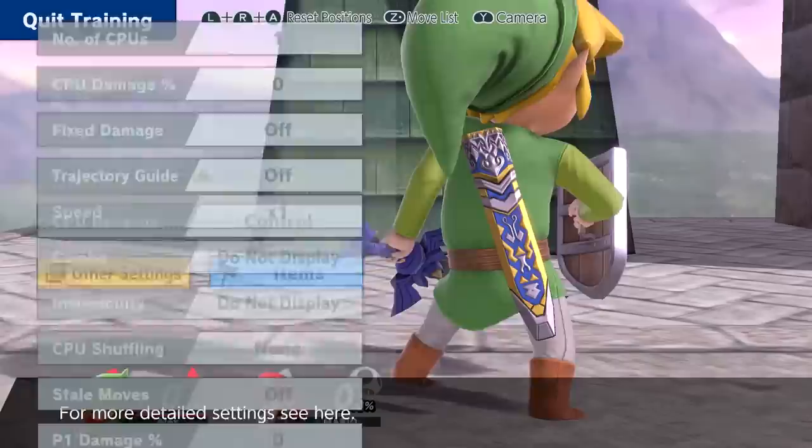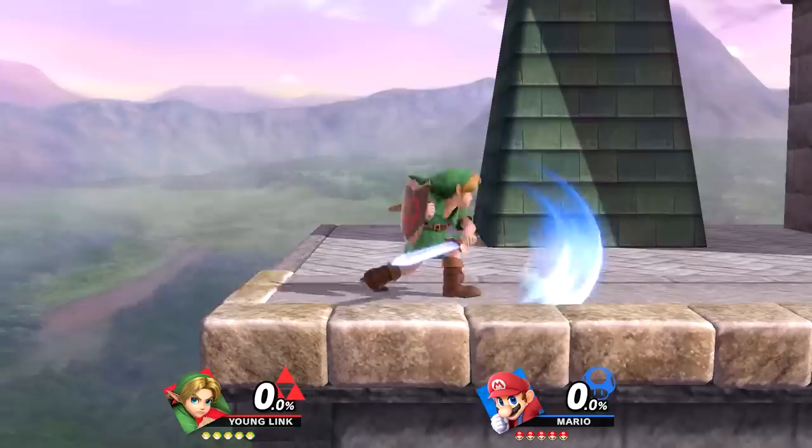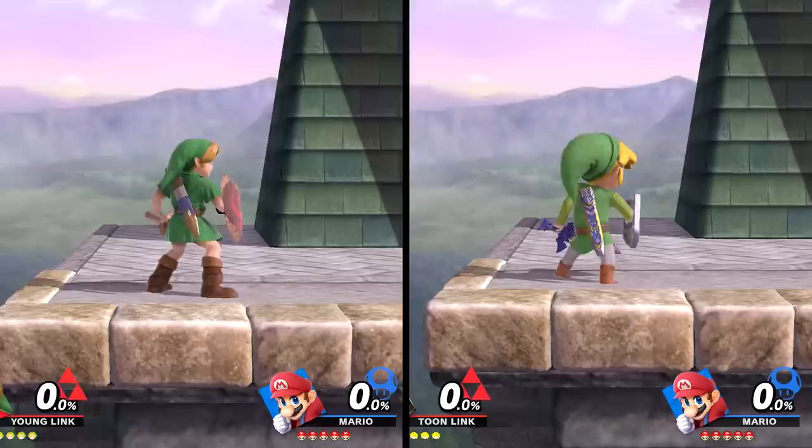Now let's cover their attacks. For testing purposes I set the CPU to 50%. First up is their neutral attack — this is where we start seeing bigger differences. Young Link can perform a flurry attack with his sword, which isn't an option at all with Toon Link. In fact, Young Link is the only Link in Ultimate who can do this neutral flurry attack.